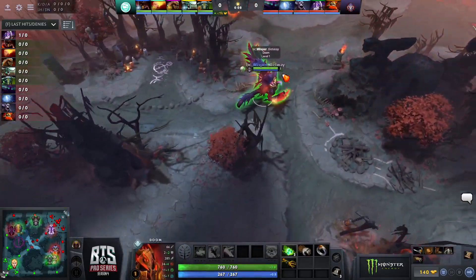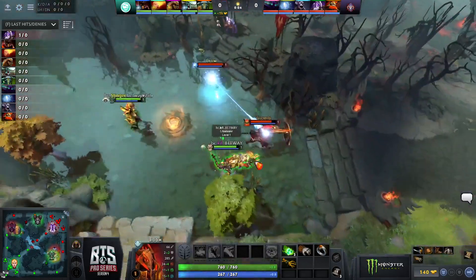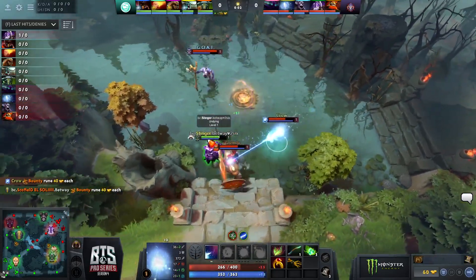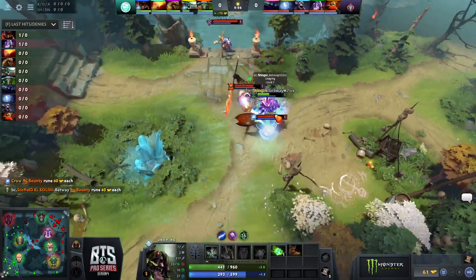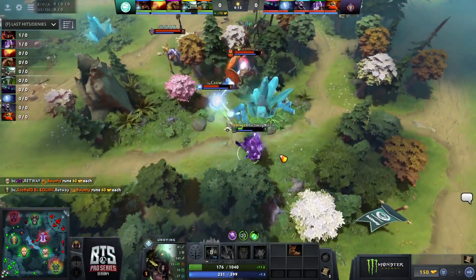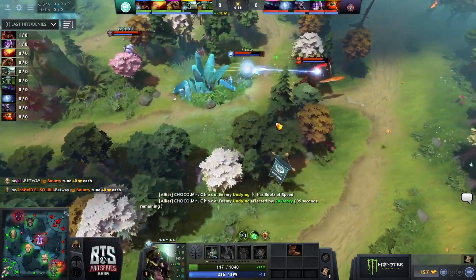Whisper is presumably going to devour the creep wave with the range creep as soon as the wave spawns bottom lane. Crow is playing really aggressively, going for that bounty rune. A Maledict onto Stinger — the boots actually pay off as Mars is really fast. Maledict starts ticking, Decay comes in giving him a lot of health. He tries to dodge the two-man Decay and he does — Stinger one more Maledict tick but it's not enough, makes it under the tower.